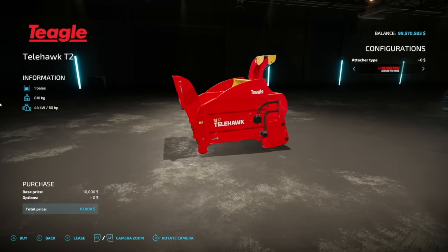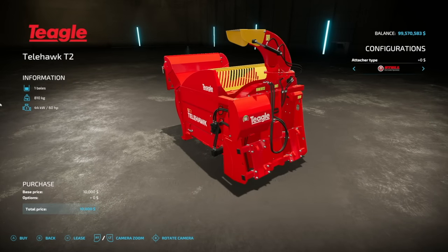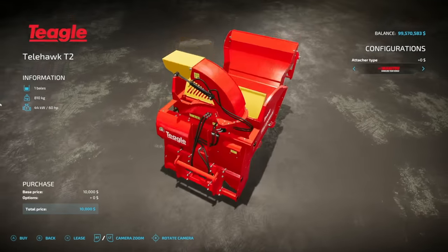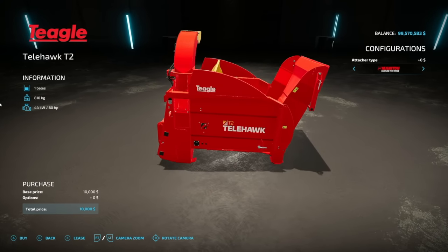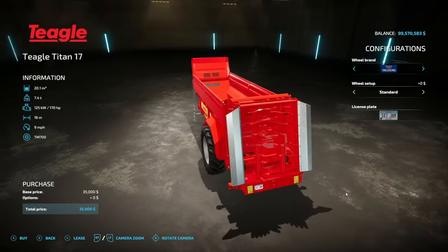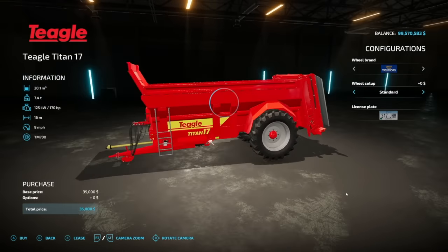Jumping over to new ones for PC and Mac players, we got a couple Teagle mods from Sidmonic at JHHG. First is the T2 bell shredder attachment, compatible with Manitou, telehandler, front loader, stool, JCB, standard skid loader, and standard wheel loader. Throw a straw bale in and blow it out for bedding. It weighs 810 kilograms — make sure you have a weight on the back — and requires 60 horsepower. Second is the Titan 17 manure spreader handling manure and lime, with 20,100 liter capacity, 170 horsepower, 16 meters at 9 mph. Tire brands include Trelleborg, Michelin, Midas, with standard and wide options.